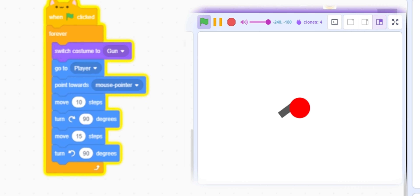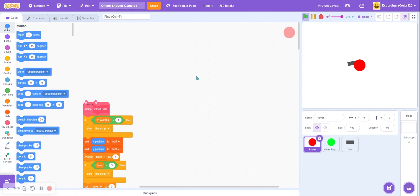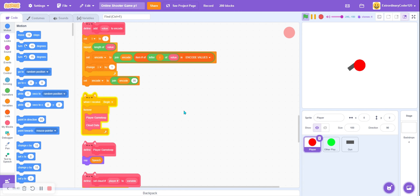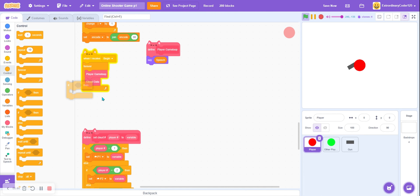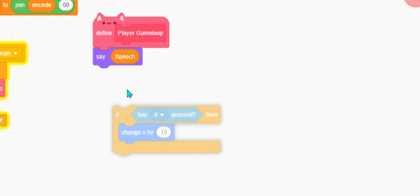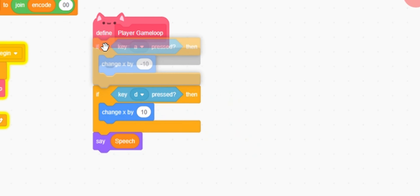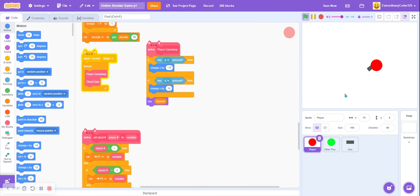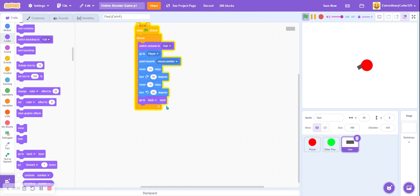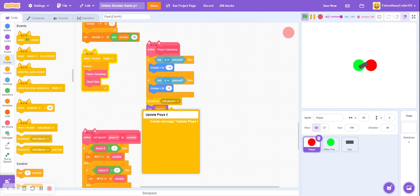Now we need to actually move our player. We don't want to just move towards mouse — we want to use keys. In the player game loop: if key D pressed, change X by 10 — now we can move right. If key A pressed, change X by negative 10 — now we can move left. But the gun isn't moving with us because it updates after the player. To fix this, after changing position, broadcast 'update player position'.